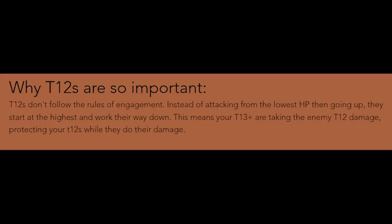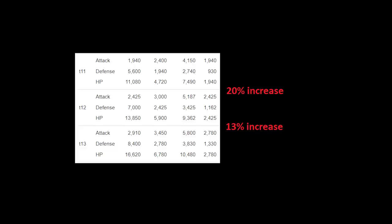Third, and this is a common myth: tier 12s have different mechanics, and they attack from either the top down, bottom up, sideways — it's something. The reason why tier 12s appear so strong is because of how closely their base stats resemble tier 13s. They work just like any other troop.